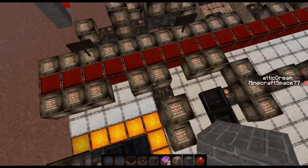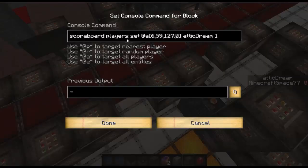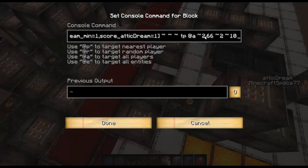Okay here it is — it's just these two and also the hopper thing over here. What this one does: it will set your 'attic dream' — which is a dummy scoreboard objective called 'attic dream' — and if you are at this location (that's when you're in the hole in the normal haunted school) it will set your attic dream to one. Then when you have an attic dream of one, all players with an attic dream of one get teleported from their location — 2.66 in the positive X direction, two up in the Y, and ten across in the Z.